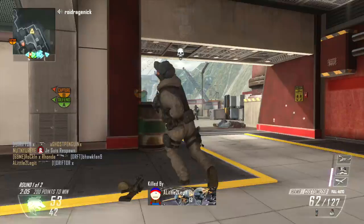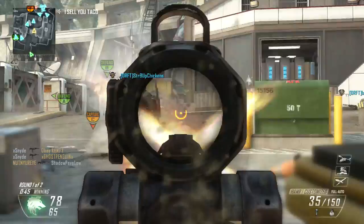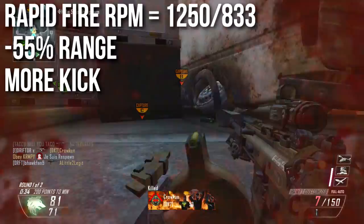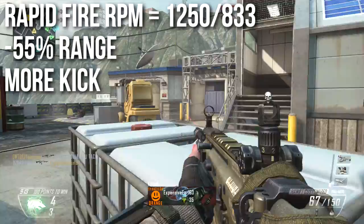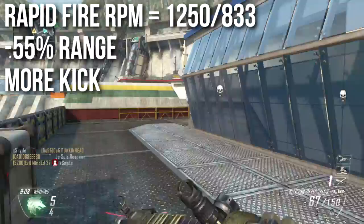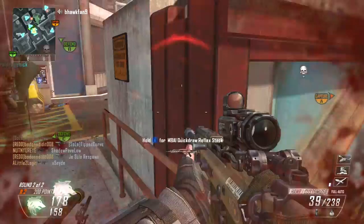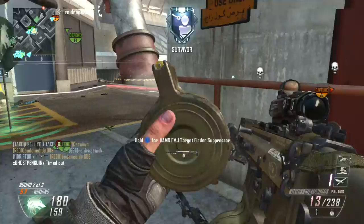If you add Rapid Fire, the initial seven-round burst jumps to 1250 rpm and following shots go to 833 rpm — comparable to a Scorpion or slightly faster than a PDW. However, you take a negative 55% range penalty and recoil increases significantly due to both faster firing and decreased center speed. If you want Rapid Fire on an LMG, the MK48 is the better choice. On the Hammer it's kind of hilarious but not the best tactic.